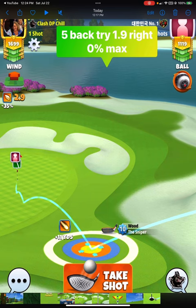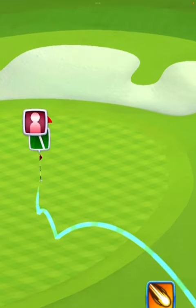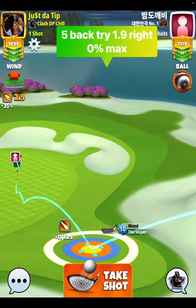I think if I would have been aiming this one dead center at 1.8 side spin to the right, that ball would have gone in the hole — I think this is why I missed it to the left. So the only thing I can say is aim dead center at 1.8, or if you'd like to duplicate exactly what I do, go ahead and continue to do 1.8 but square this ball up to be dead center.